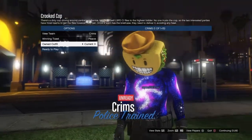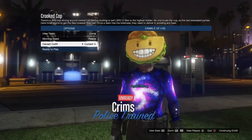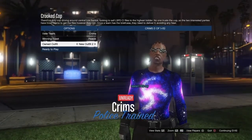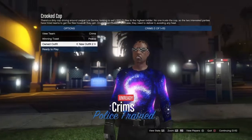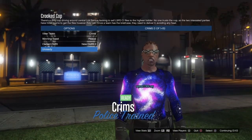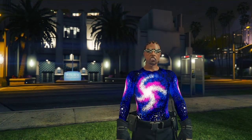Once you get into the mission screen, press right on the d-pad twice to cycle to your second outfit — you should have these two outfits. Then press ready to play to start the mission. Don't worry, the glasses don't really matter.